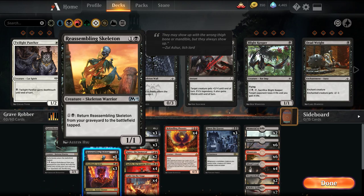We're also playing 3 Reassembling Skeletons — a 2-mana 1/1. We can pay 2 mana to bring it back from the graveyard to the battlefield, so we can just keep bringing it back.